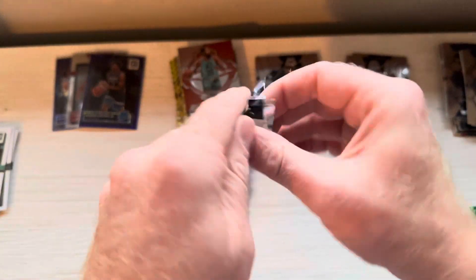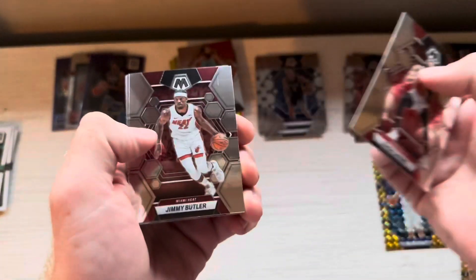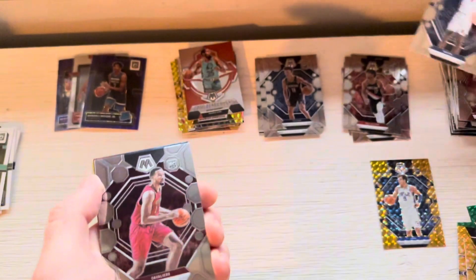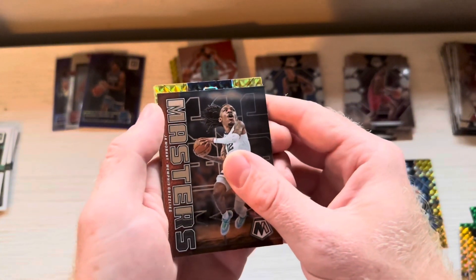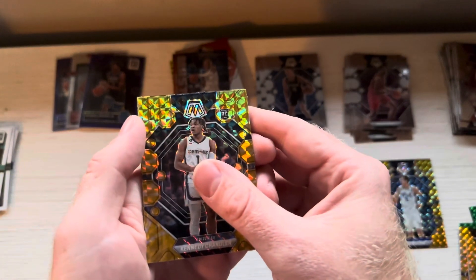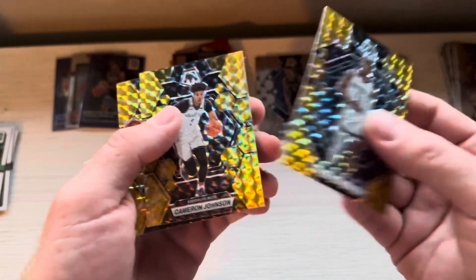Last pack of Mosaic. Zach LaVine, Jimmy Buckets, Al Horford. Jaron Duran base rookie. Isaiah Mobley base rookie. We got Jam Masters — Jam Masters Ja. Don't hold guns, Ja. Just act cool, you'll be all right. Got a rookie — Kennedy Chandler. And can we get another rookie to close it? You do get three sometimes — Cam Johnson and Moses Moody. So there you go.